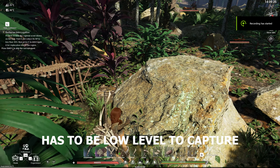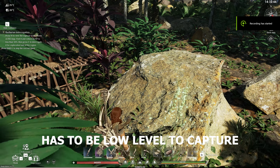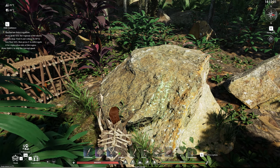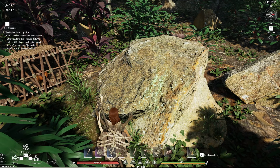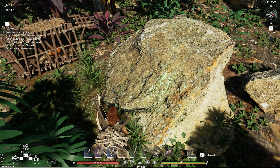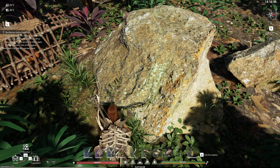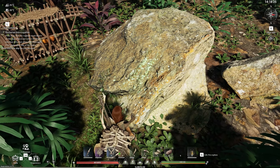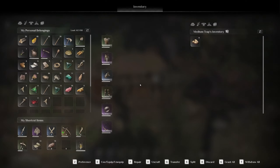To capture capillaras, llamas, or anything like that you're going to need a medium-sized trap. Once you place the trap down — the same way as you place the small trap down for a turkey or a parrot — you've got to put food in it. Pumpkins work really well at capturing capillaras, for example, so you can actually start breeding these. You place the trap down, put a pumpkin inside, and the baby capillara will start moving towards the cage. You do want to be hiding or you will spook it off.